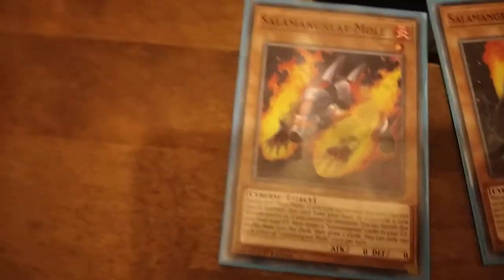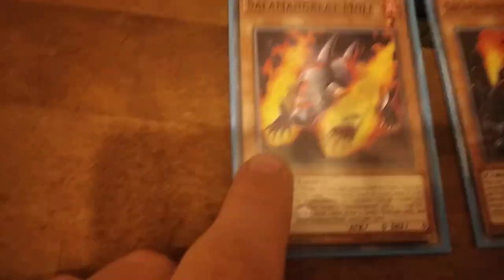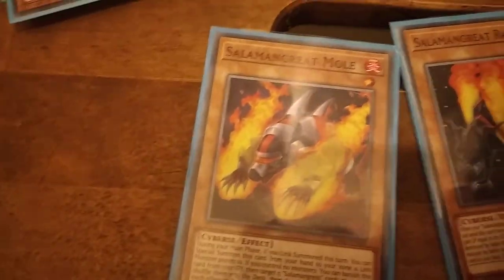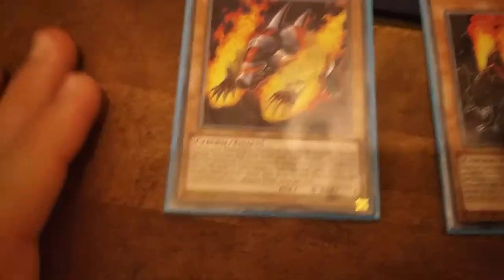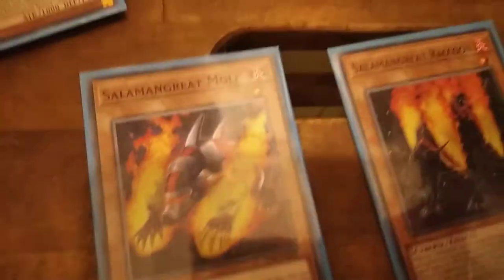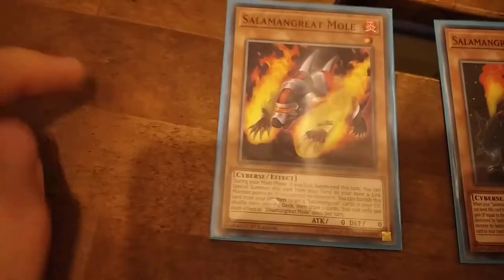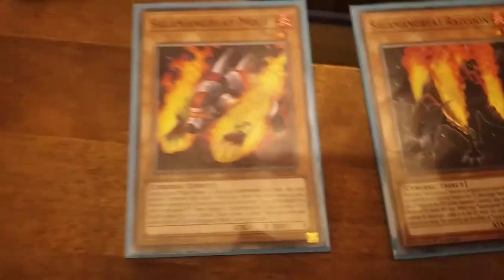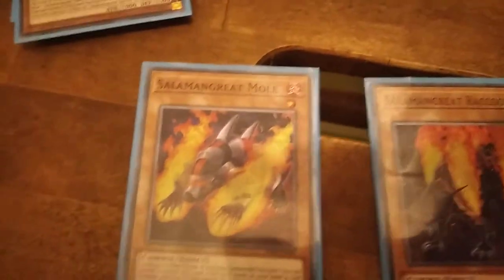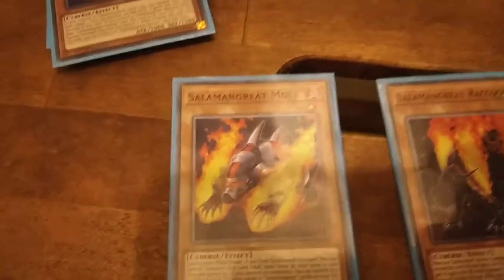The last one is Mo. He's one of the best level 1 Cybers monsters. Whenever you Rank summon one of the Solomon's Great monsters, you can special summon yourself from your hand to use as a material. And also, if you have no cards on your side of the field, you can shuffle 5 Solomon's Great cards from your graveyard back to the deck and then draw 2 cards — so that's a shuffling ability with basically 5 cards. And that's it for the Solomon's Great monsters.